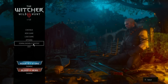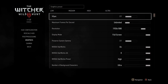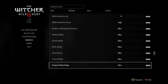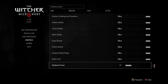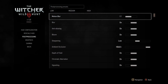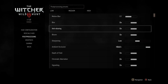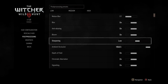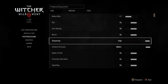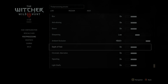Moving on to The Witcher 3: Wild Hunt. The in-game settings I used were a resolution of 1920x1080 with everything maxed out. HairWorks is on with a maximum anti-aliasing level of 8. The only things I disabled were motion blur — as I don't think it adds anything — and sharpening is set to low, since at high it makes the game look too cartoonish. Everything else is maxed out.